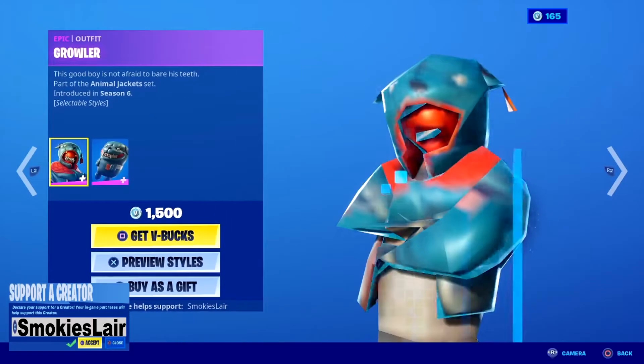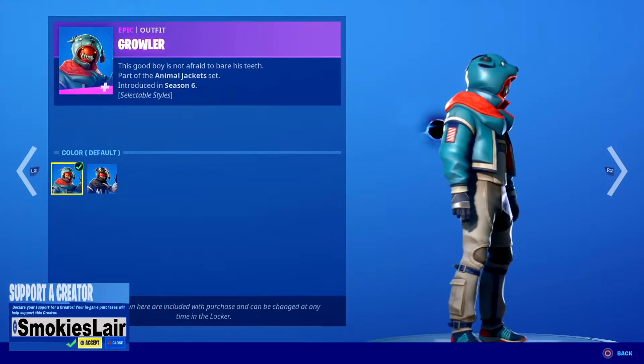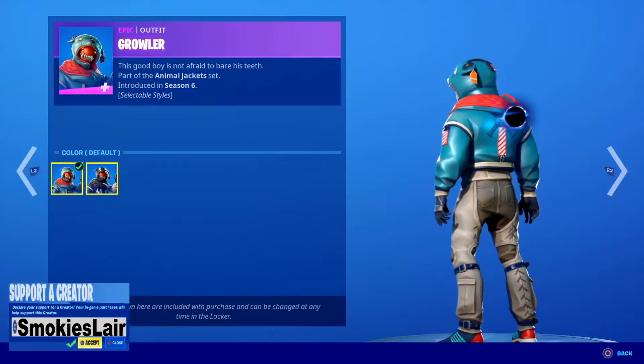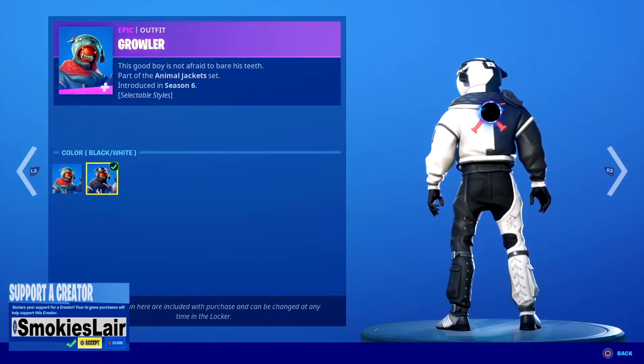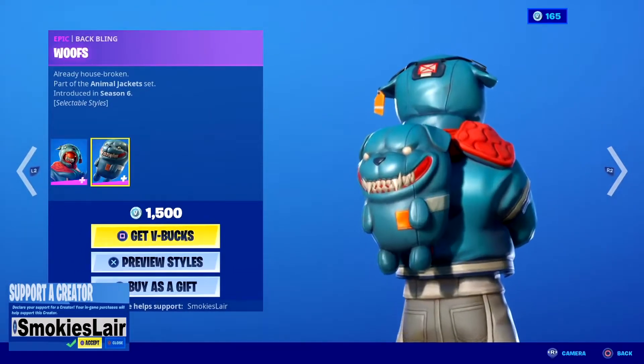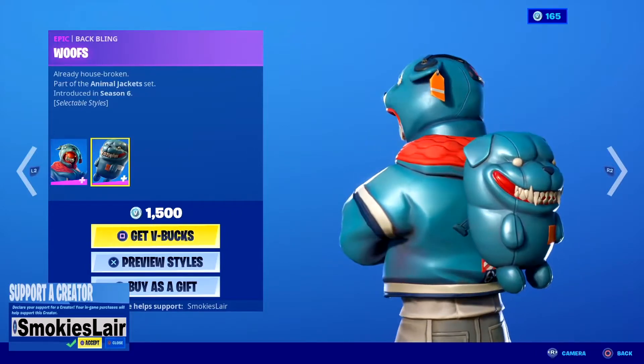Next up we got Growler. He's pretty sick, man. He also has a brand new edit style — the black and white. Nice. Then we got his back bling too, and it screams Five Nights at Freddy's, but it's so sick, man.